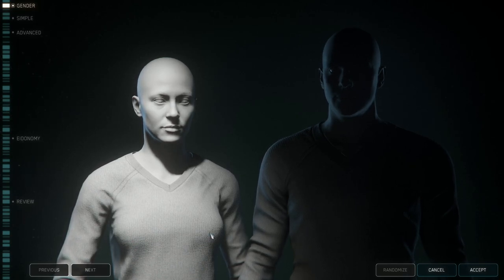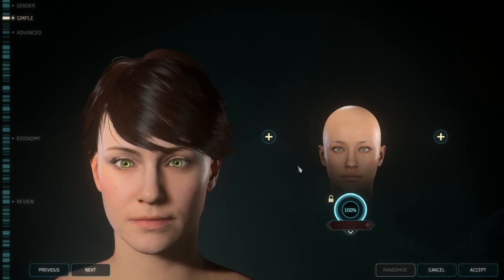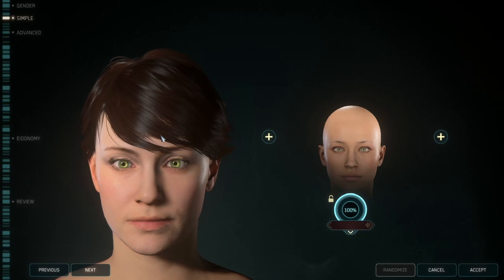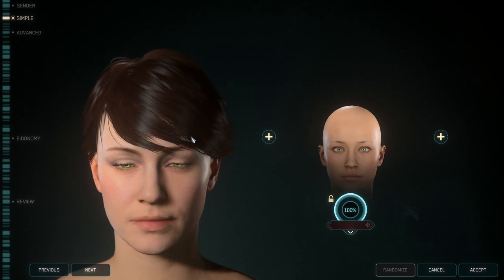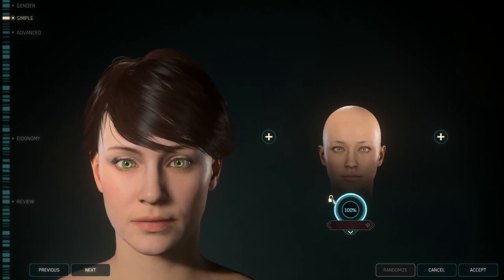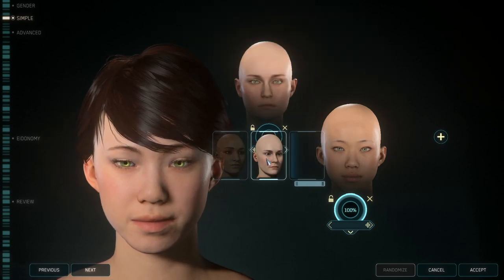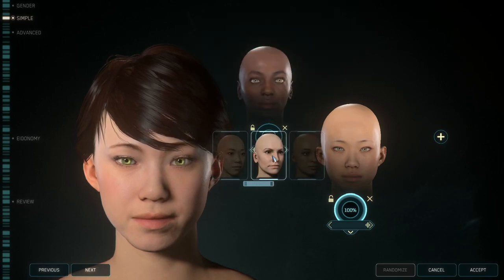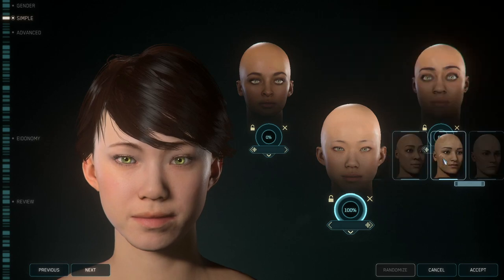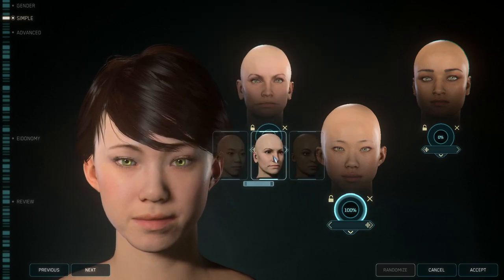We're going to go over the DNA system right now. We're going to click on a female character and start making a character in a very specific way. This is one I've already made a couple of times when I attempted to do this video before. What I'm going to do is start putting together a couple of different faces to create a very unique and individual look for my character. Let's bring in our first face.